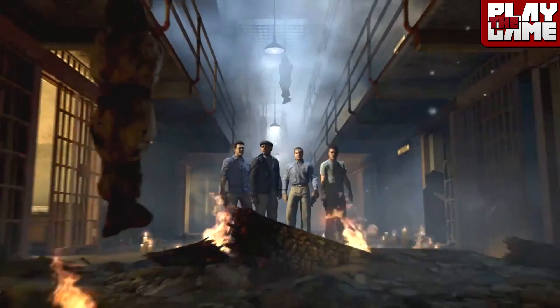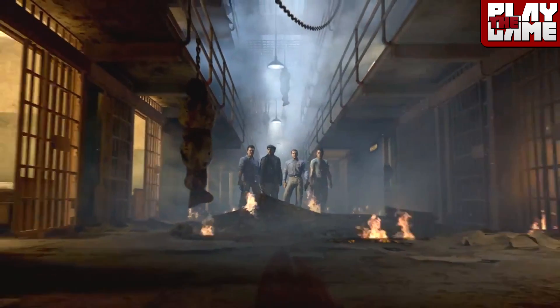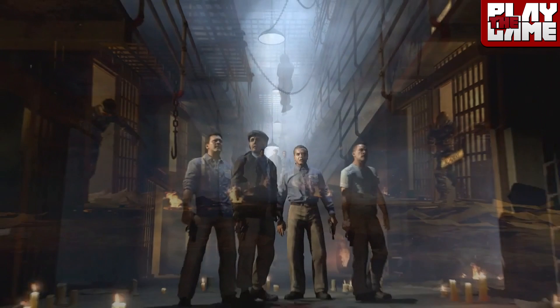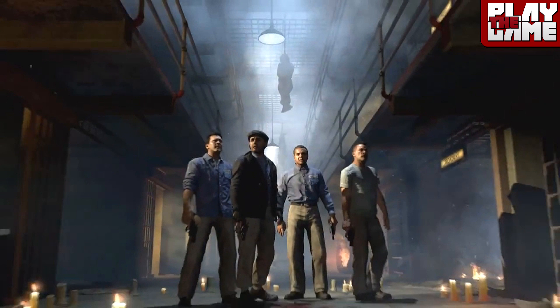Again we obviously have the cinematic here. Something to take note in this shot is all the characters have different pistols — I don't believe you start off with these. These are just little makeshift pistols they were going to use to try and escape. As you can see there are loads of candles everywhere and some bodies hanging down from the ceiling. It's still really creepy — this map has a really awesome and creepy vibe to it. I think this is going to be one of the best maps.